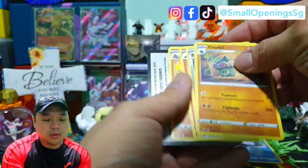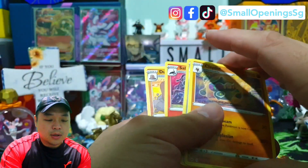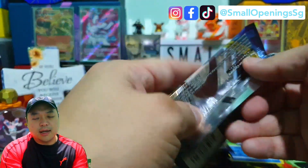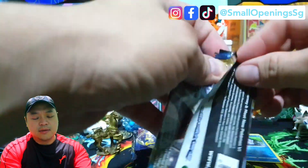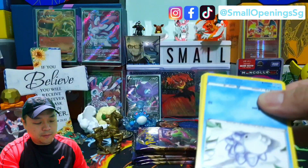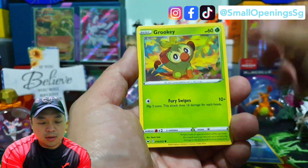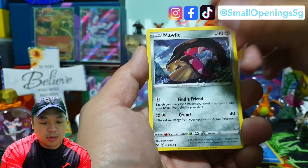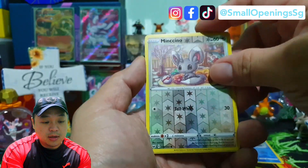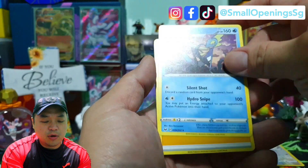This will go to Facebook and Instagram. Still trying to get the goal — Zacian and Zamazenta, and also the Rainbow. From the third pack: Eiscue, Snom, Grookey, Shellder, Mareanie, Galarian Ponyta again. Getting a lot of those. Also Minccino, and we have an Inteleon.